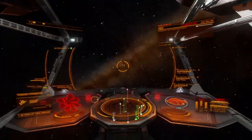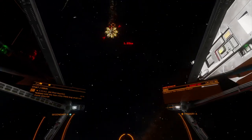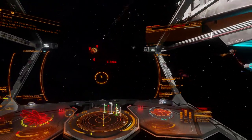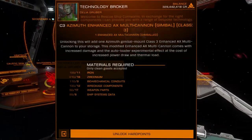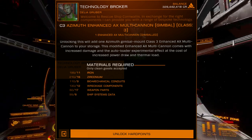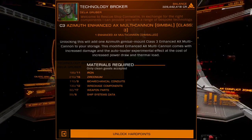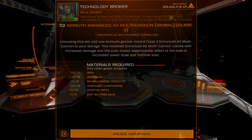These performance improvements do come with some notable downsides. First, the Azimuth Enhanced Multicannon is a tech broker restricted item on a per-unit basis, making it difficult to acquire. The ingredients list avoids anything too exotic, with four of the six items being AX combat-related salvage and the remaining two being raw materials. There is an unpredictable grind associated with this weapon, though it isn't hard to know where these items can be found.